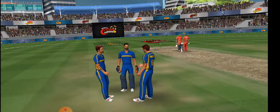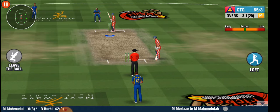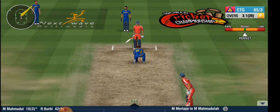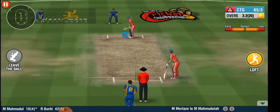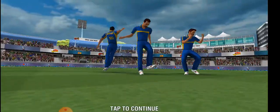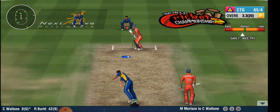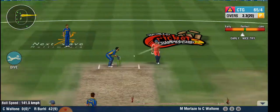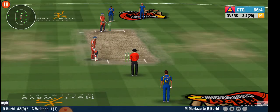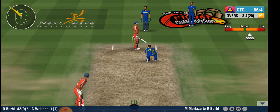The bowling side confers on whether to use the DRS. The ball might as well be invisible — what a miss. Such a neat dismissal — fantastic delivery. He is the new man in. He should stick to the team plan and anchor the innings. That was spotted so quickly by the fielder — what a great effort in the field. The batsman never saw that one coming. What a ball.